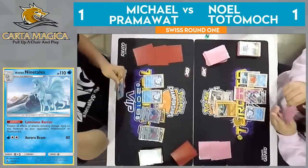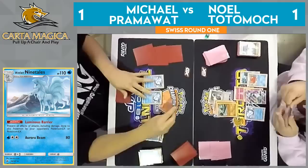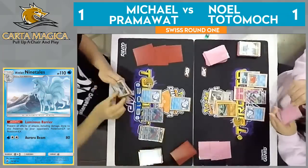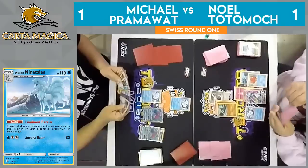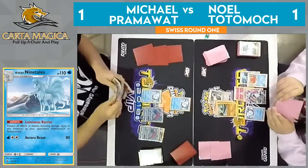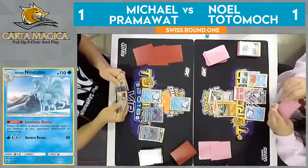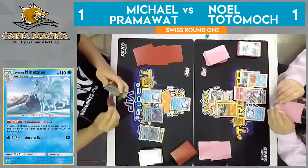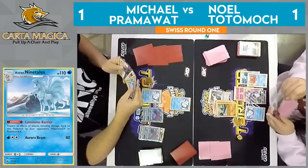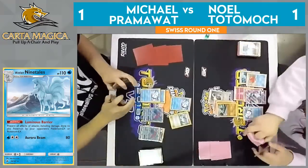Pramawatt really mulling over his options — what does he want to send up? What is this next turn going to look like for him? He's at a point now where I don't know that he can respond to this Gallade this turn. He would need like double Aqua Patch, plus Floatstone, plus another Energy. He just needs a lot of cards to pull it off. But with Zoroark GX in play, certainly something that could happen. And that Cynthia in hand — he'll be able to see lots of cards this turn. We'll see if he's able to do it and able to get that response.